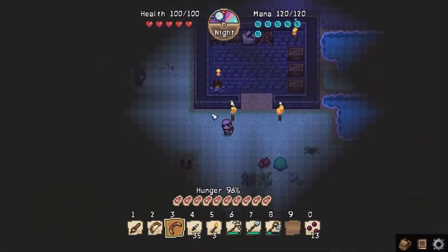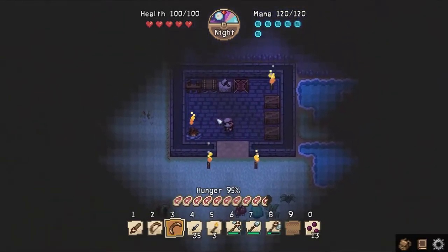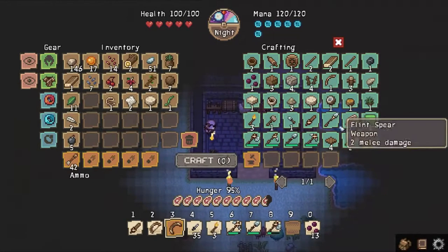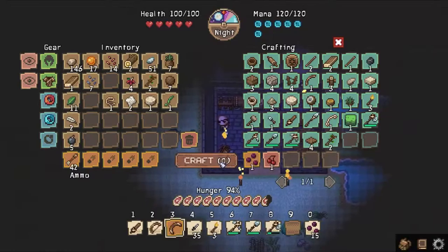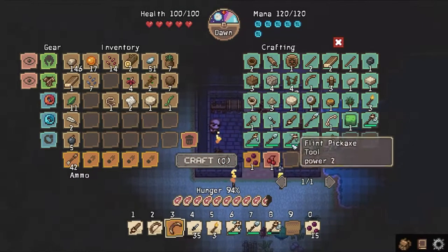I see you over there, Ghost. But we have walls, so we're protected, that we are. Unless they come in the front, but we have no door.